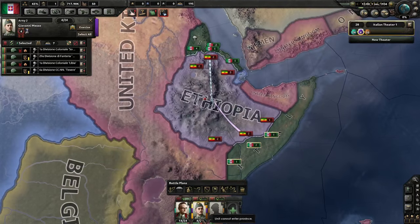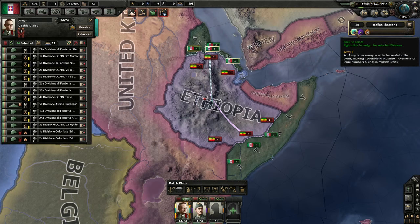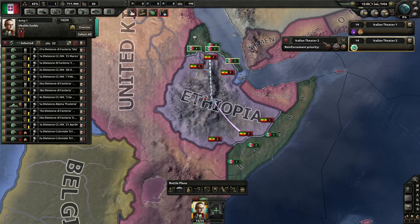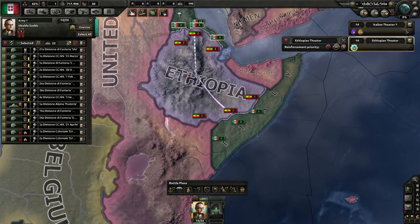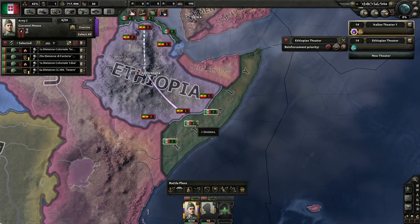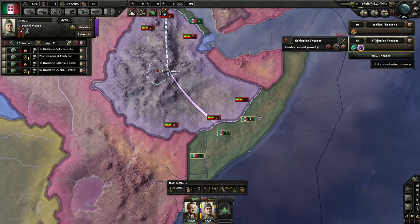What I'm going to do for convenience is create a new theater. As long as you've got any troops selected, the new theater button will be there. With these troops selected I'm going to create a new theater and call this the Ethiopian theater — actually I'll call it Ethiopian because I think we're going to have a Libyan theater separately. All this does is organize things for yourself; it helps you bookmark things and has no actual gameplay function. The one gameplay difference is you can affect reinforcement priorities by different theaters — later on I'll probably deprioritize the African reinforcement rate versus our European fronts.